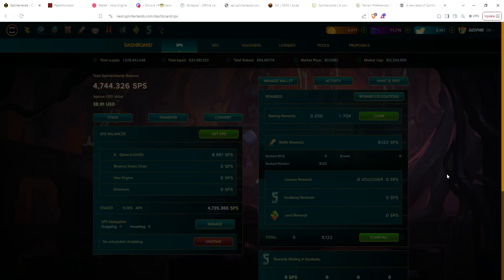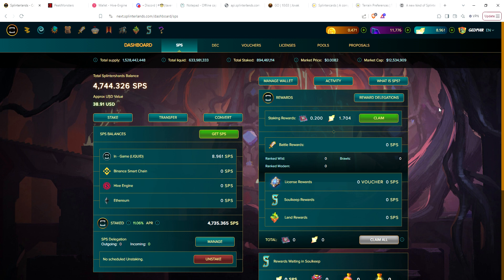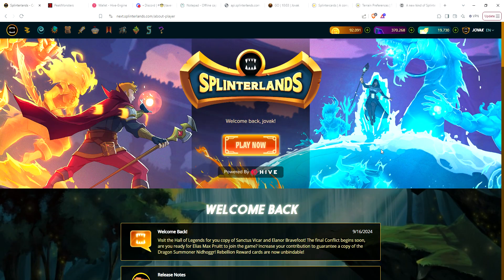Let's go ahead and claim SPS. I got a little over nine SPS from ranked — over 4,700 SPS total, looking good. SPS has been on a nice uptick; we've crossed eight tenths of a cent and it seems like we're pretty steadily climbing up every day for at least the last week or so. Good sign, though a bad sign if you were hoping it would go lower so you could collect more — but I think we're all pretty happy it's trending back up.